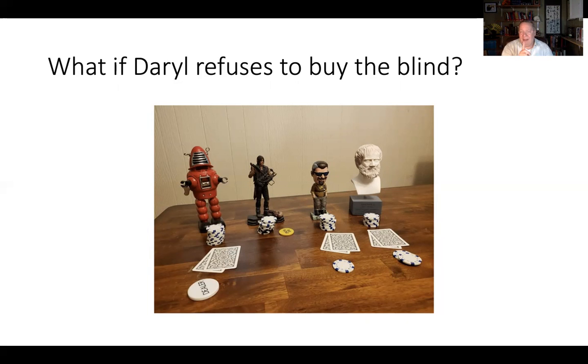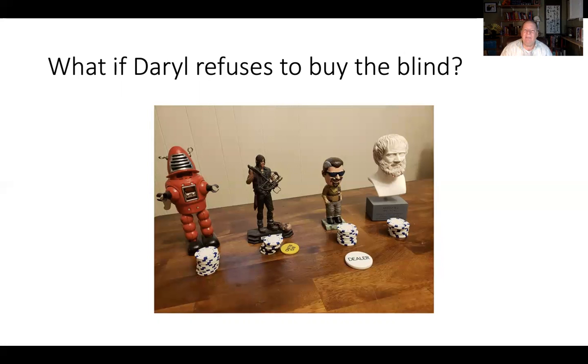You might think: the button's with Robbie and Daryl is one seat clockwise from Robbie, so Daryl's going to get the button next. No — and here's why. Marcus is the small blind and Aristotle is the big blind. When you're the small blind, what normally happens next is you get the button. When you're in the big blind, you shift to the small blind and the person clockwise from you becomes the big blind. In order for that to happen, the button has to skip over Daryl and go to Marcus, so that the relationship between the button, the small blind, and the big blind is maintained.